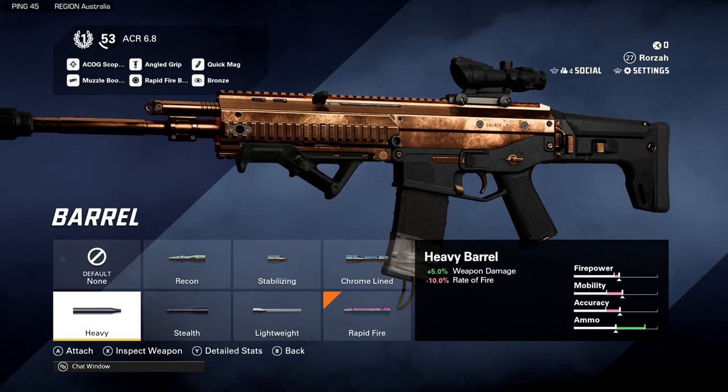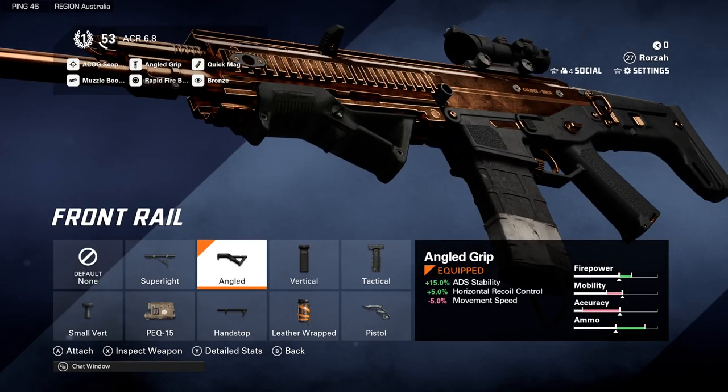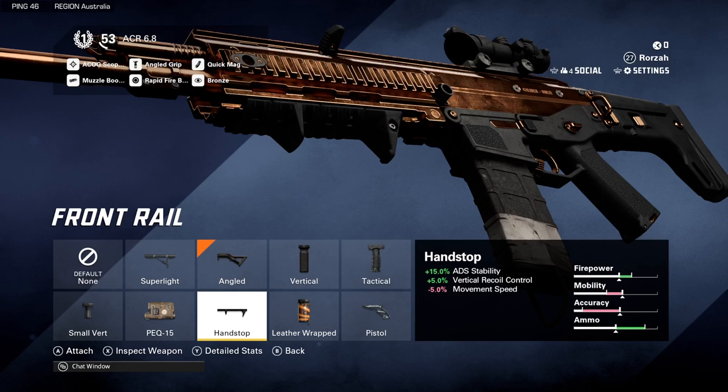For the front rail, I would use an angled grip which increases ADS stability by 15% and horizontal recoil control by 5%. The only other attachment I'd recommend is the hand stop, which is the same except it offers vertical recoil control instead of horizontal.